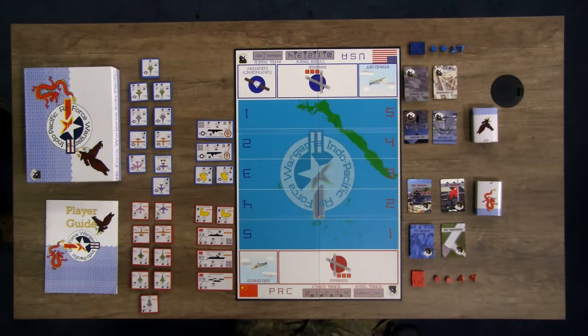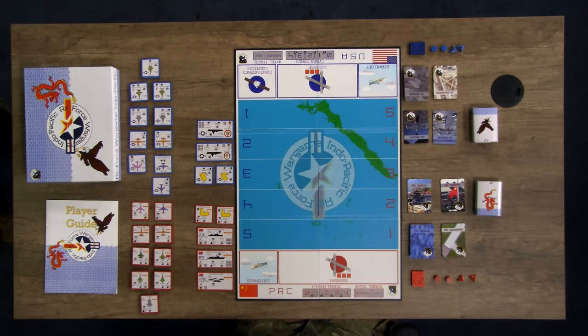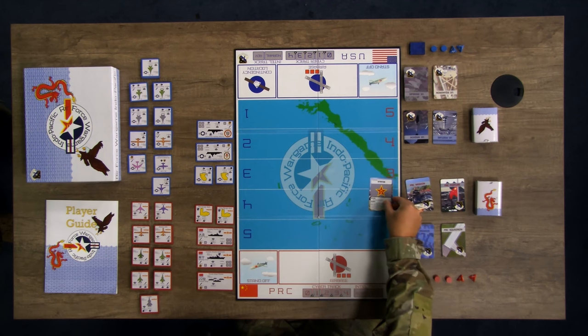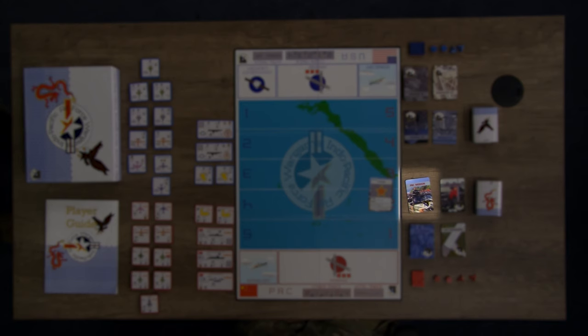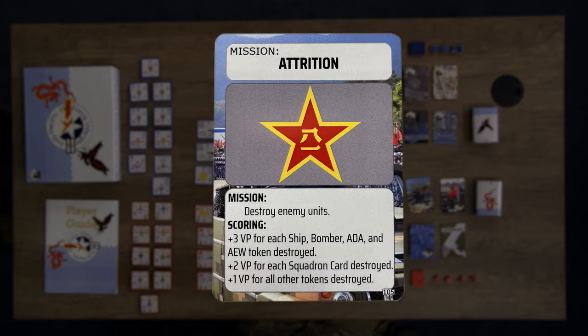Each side has a set of game cards made up of four types: Mission, Posture, Squadron, and Enabler. The campaign you select before the game should help guide your selection of mission and posture cards. Mission cards capture the objective of the campaign and tell how the player will score victory points. Each side has five different mission cards. For example, the attrition mission card tasks the player with destroying enemy units.